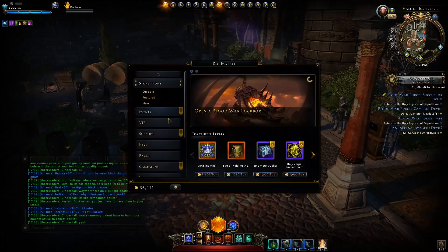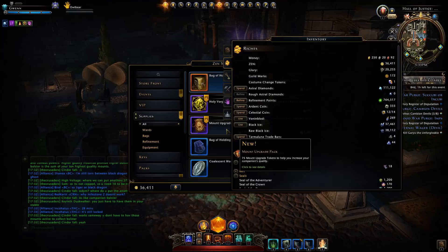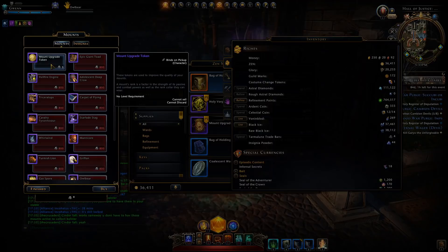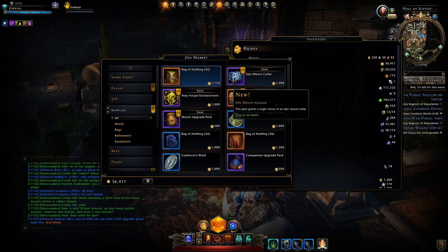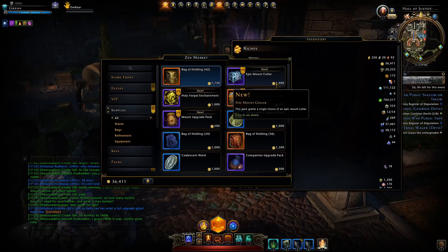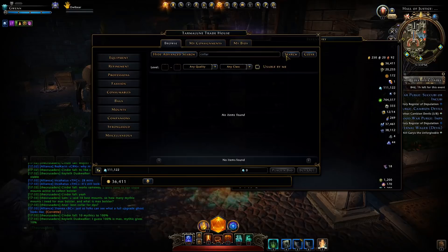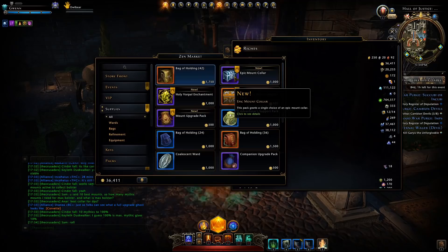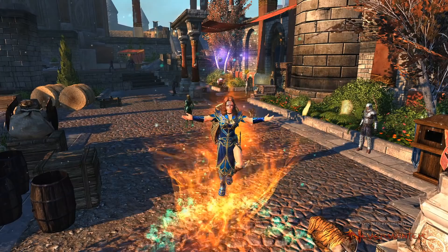As well as obtaining mount upgrade tokens from the Zen store, you can also do so from the trade bar store in the mounts and insignia section — 1 upgrade token will be 3 trade bars. As I said before, 1 upgrade token is the value of 5,000 Astral Diamonds. If you want to get collars quickly you can do so from the Zen market with 1,000 Zen, or you can obtain them from the auction house. Right now the prices are pretty insane but they are dropping quickly and should go to around 800,000 AD.